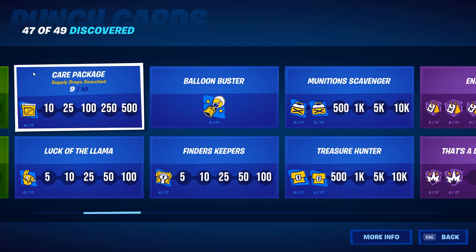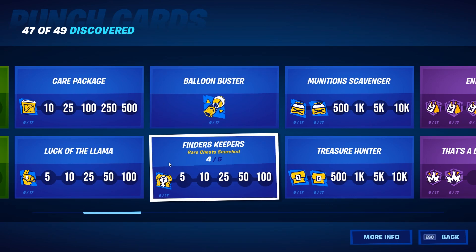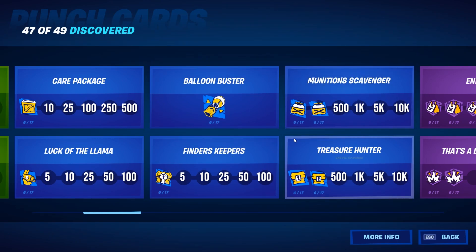On the next page you see how many care packages you should open to complete this card. You also have to open some llamas, shoot down the supply drop, open up rare chests, and also ammo boxes and regular chests.